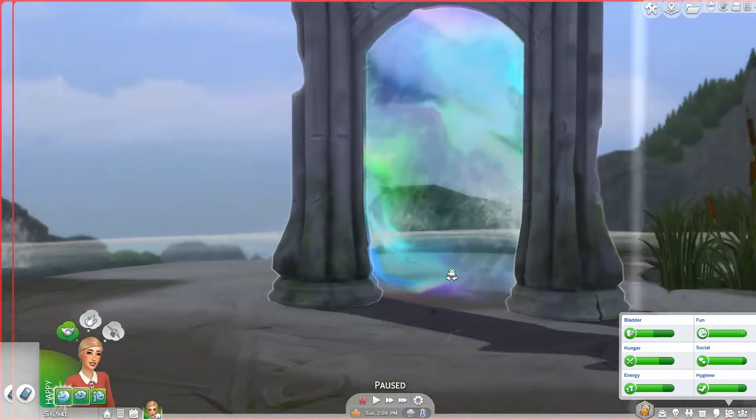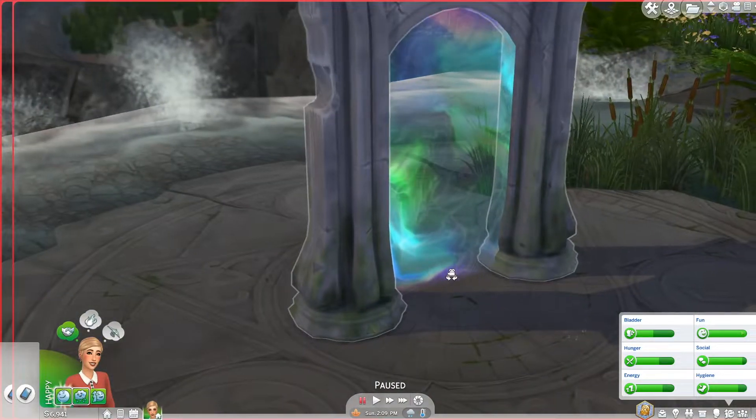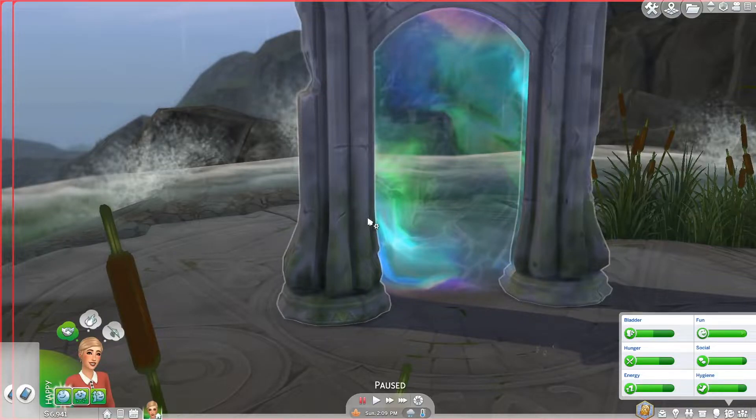Lo and behold — could this be what she's been looking for? What all the folk tales talked about? The strange portal that takes you to a distant world. She's going to stay here and watch what happens. And he disappeared — the strange man, Simeon Silverwater, whatever his name was, disappeared into this portal. It's beautiful — like paint swirled in water.